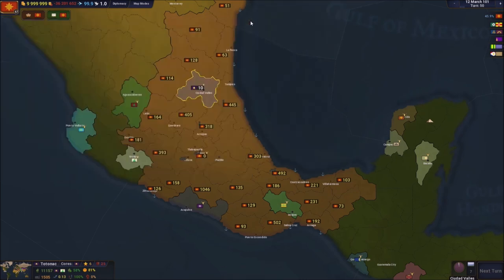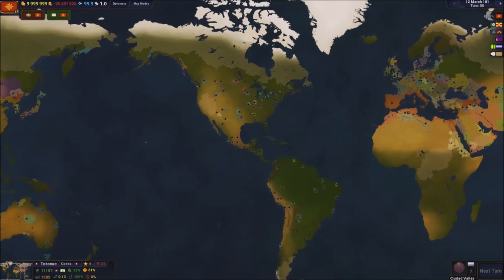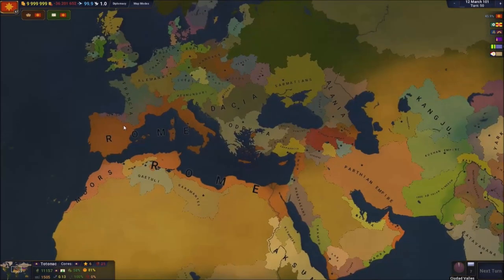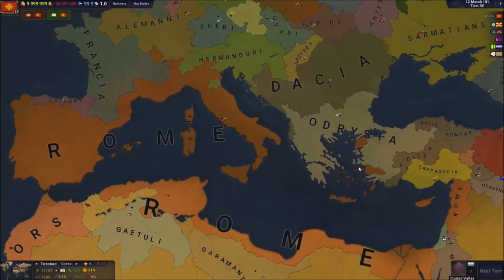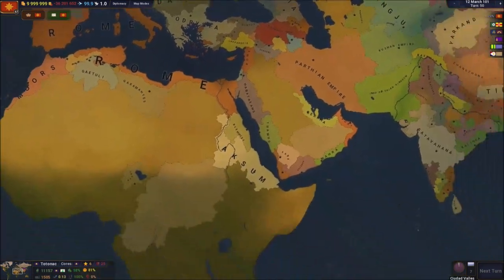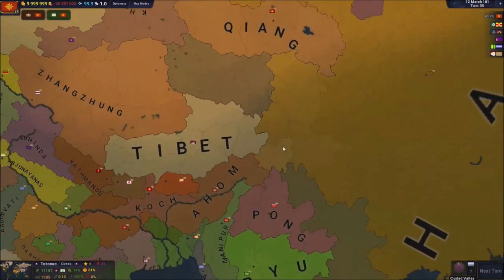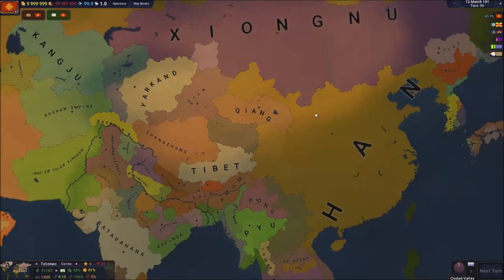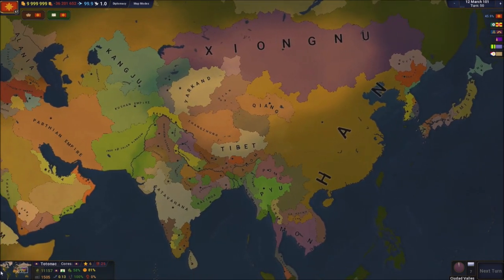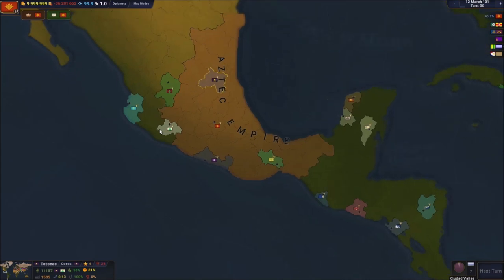Now we're at turn 50, let's take a look at the world. I am obviously the best empire in the entire world. The Roman Empire is still falling apart, continuing to lose more and more territories. There's a war in China - the Han Dynasty is growing and annexing territories. In America we're doing just fine with all those free tiles.